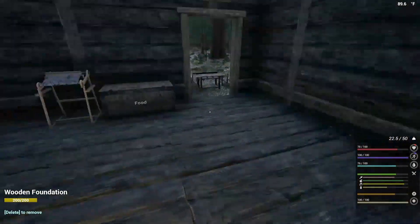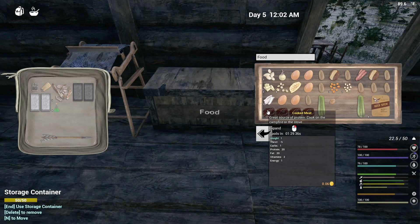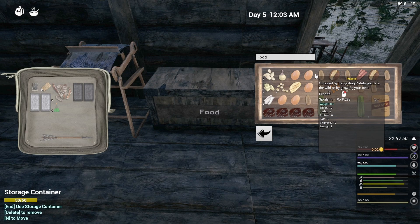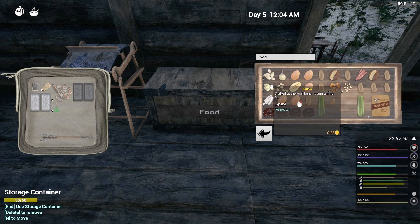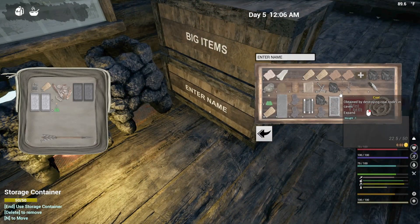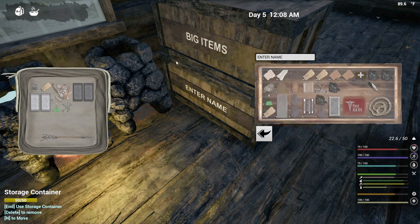Now let's go over to the food container. Let's take a look here — one hour and a half, seven hours, one and a half, four hours. So we've got all this stuff. Now we've got some rain going, I wouldn't mind going to do some planting, and then the rainwater can do that.